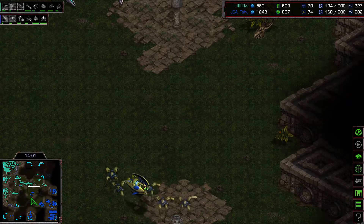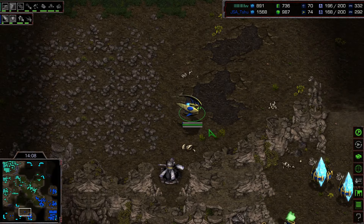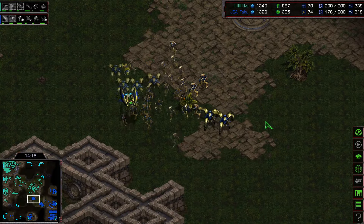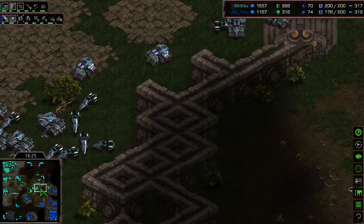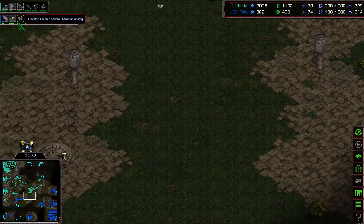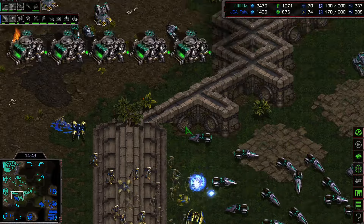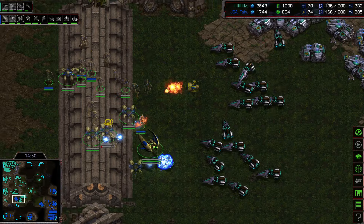Flash's next target is the newly established base — only one cannon defending it. The arbiter moves back but gets hit by an EMP shockwave from Flash's science vessel. We're heading into a massive middle fight: 200 supply for Flash versus 176 for the Protoss. The Protoss seems to be avoiding direct confrontation, waiting for high templar storms to finish. Flash is getting surrounded somewhat from the rear, but great EMP shockwaves land — so much shield damage taken by the Protoss.